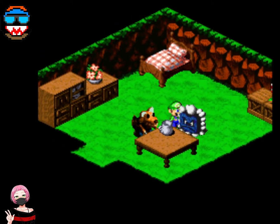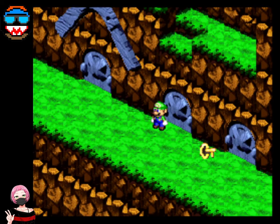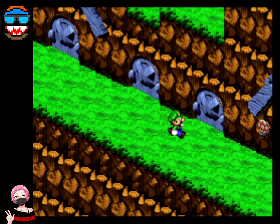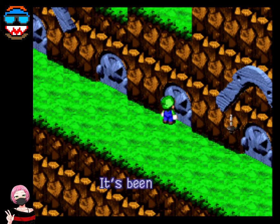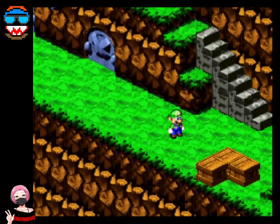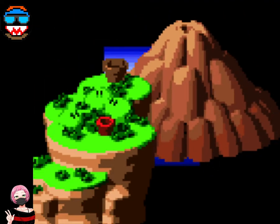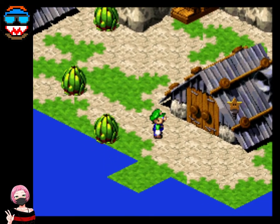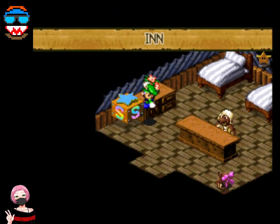Let's see what this key is for. It's not a key at all - it's a Dry Bones flag. So we got Bowser the better weapon. Let's go to Moleville.